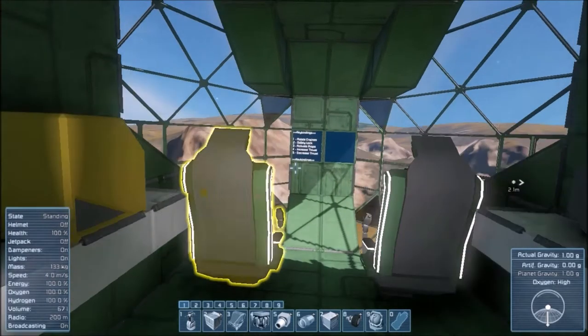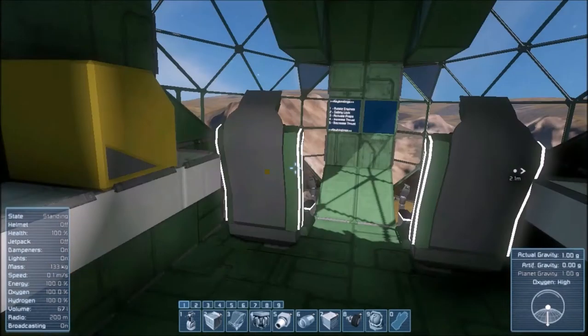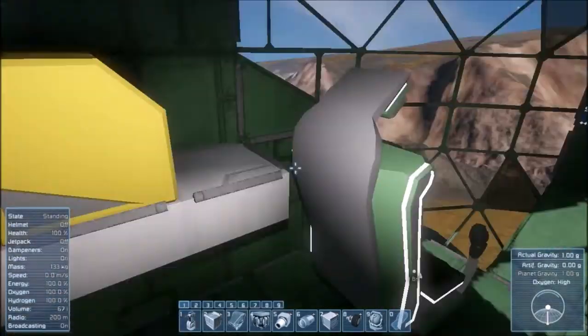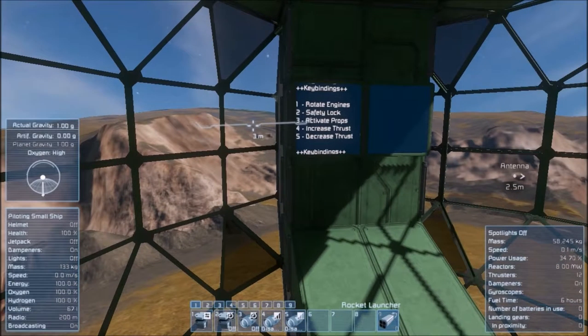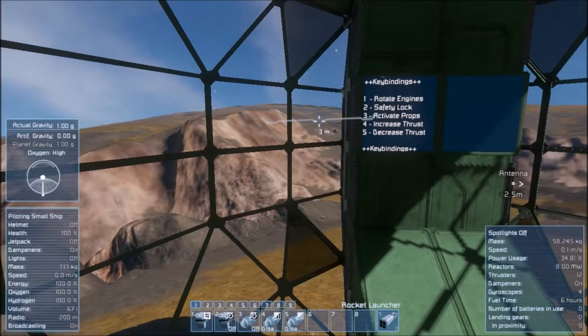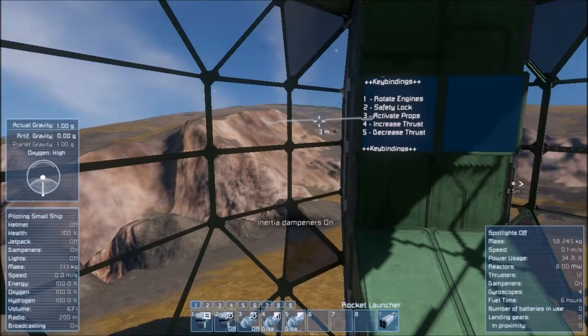We just have a little pilot's area up here, with the antenna and remote control block, and just the seats with key bindings there. So what you want to do when you're taking off is firstly ensure that your inertial dampeners are on, because there's several thrusters hidden around the ship which will really help you manoeuvre.